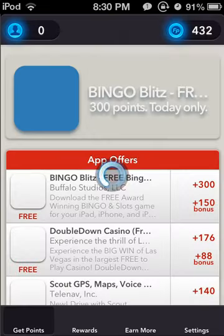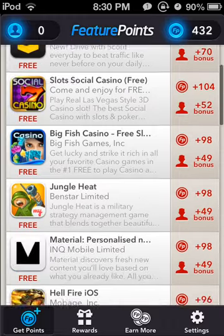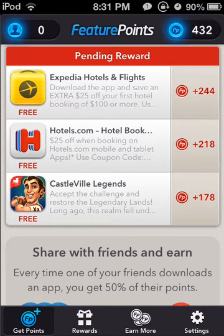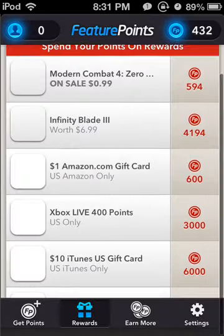It's somewhere around 500 points now on Feature Points. I think I have 432 points right now, and I'm actually waiting to get more — there are pending points. If I get those tomorrow, that should be 500 points right there. If we go into rewards and let that load, you can see Modern Combat is on sale for 594 points.